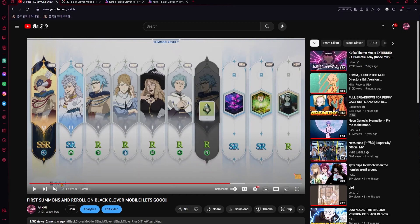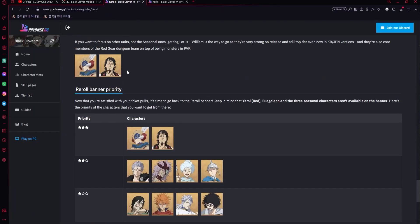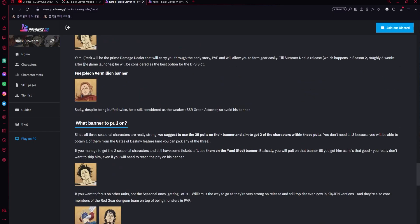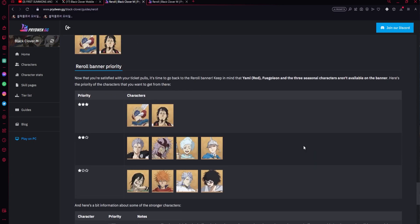These are all the units currently on the banner. I want to mention Fuego and Leon — these two might actually be on the banner but we don't know yet. As for the tier list, I disagree with Mars being two-star; I think he is three-star for PvE. I want to go over what a perfect reroll looks like.